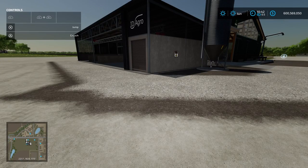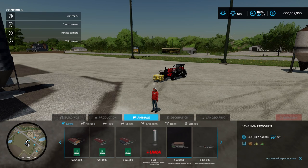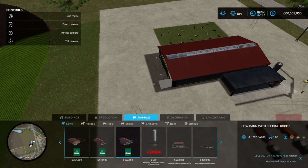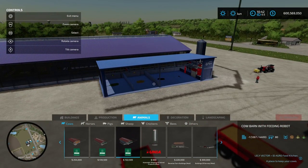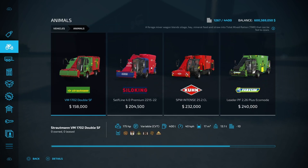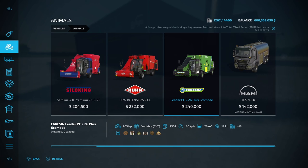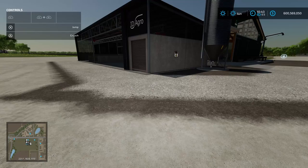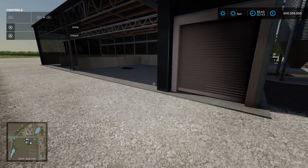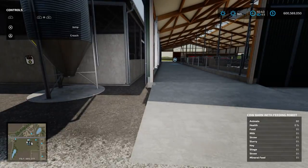Going to build mode in the animal section - cows, cow barn, auto feeding robot - it's $722,500 to buy. The addition of the auto feeding component on the back is where most of the cost is. A trailed mixing wagon costs $50,000 and a self-propelled option is upwards of $240,000, so it basically saves you the cost of purchasing one of those. The primary benefit is automatic feeding with exact TMR ratios every time, putting feeding on a passive loop.